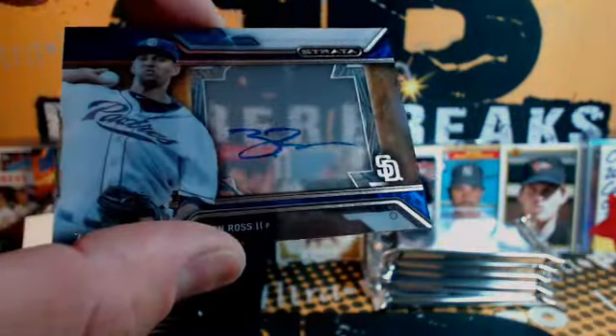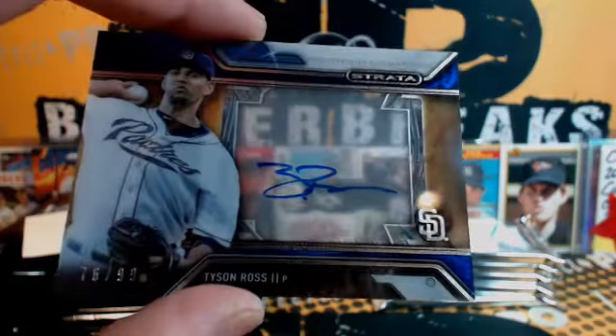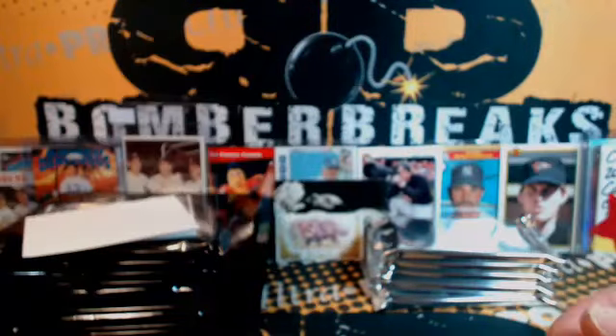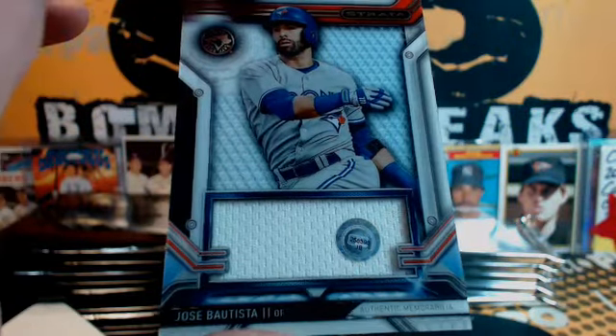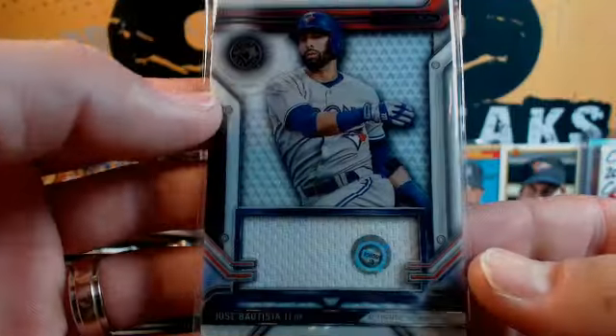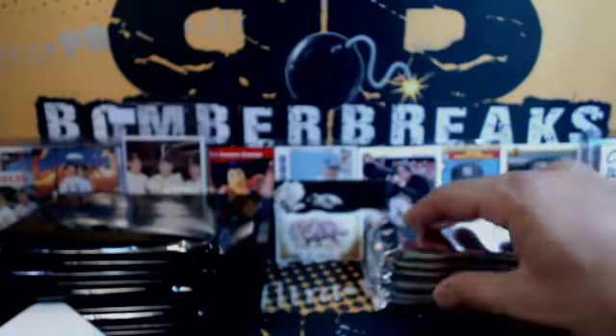We're going to start off with an autograph for the Padres — San Diego — Tyson Ross, 76 out of 99 combined. That's Bill. The other one is the Oh My Combo Team — it's Jason, Padres. Are you kidding me? That's like the only two hits you could get, and boom, they're in the same box. Bill, congrats — that is amazing.